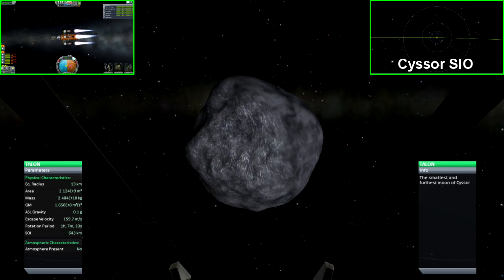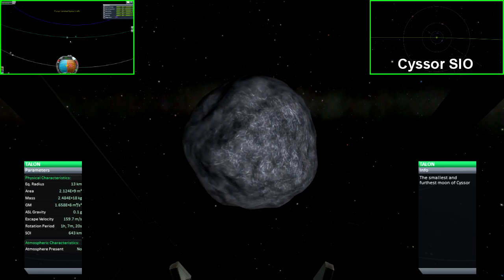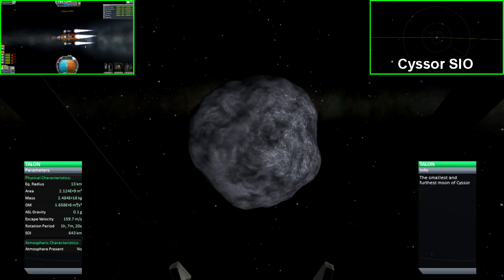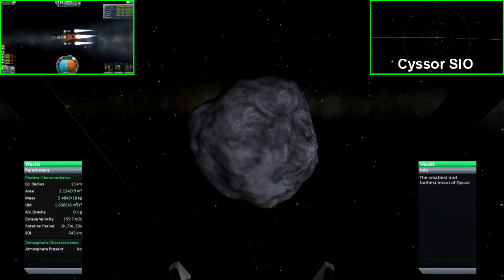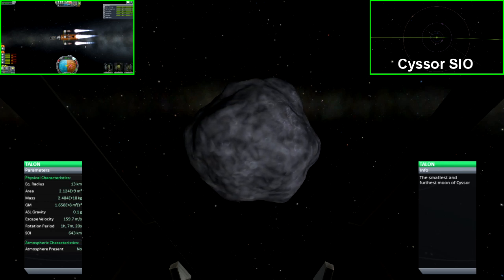Talon is the last and furthest moon from Sisor. This tiny planet has one-tenth the gravity found on Kerban, as well as being only 13 kilometers in radius. It is very similar in structure to Gili in how it's misshapen and not a perfect sphere.